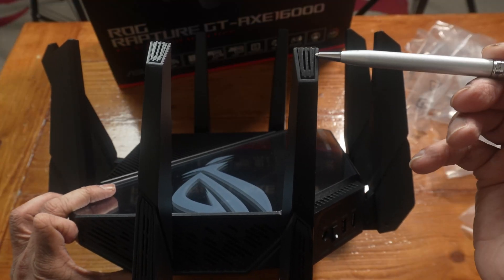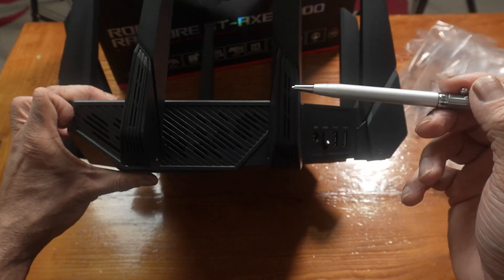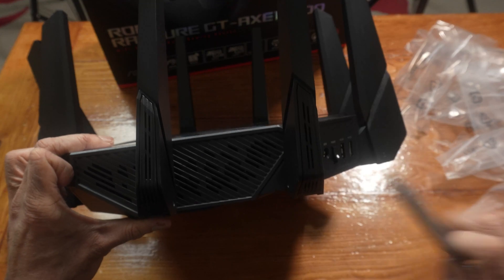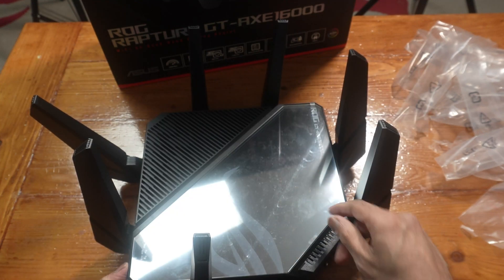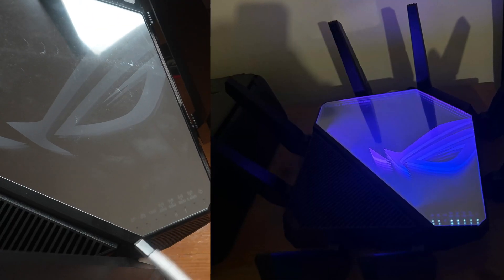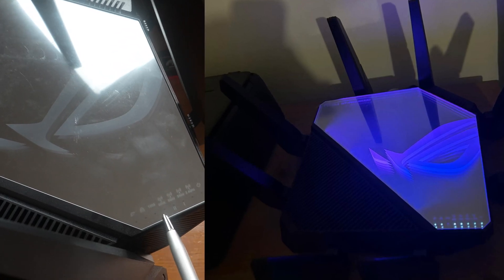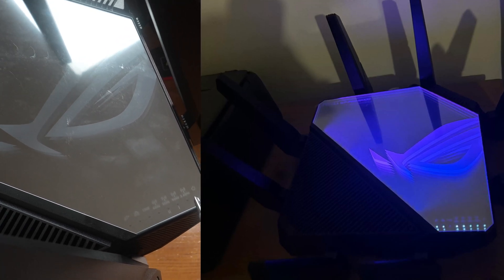If you look at the antenna, it's got these two little gaps on each antenna. I think that's all part of the airflow because this is a powerful machine. This plastic here has a glass effect — it's got a film on it which I'll take off later. When the router is on, the indicators will light up showing the internet status, whether you're using the 10 gig port or the 2.5 gig port, and the different bands: 6 GHz, 5 GHz, 5 GHz, and 2.4 GHz.